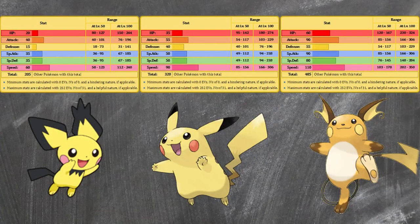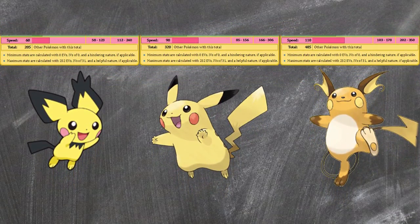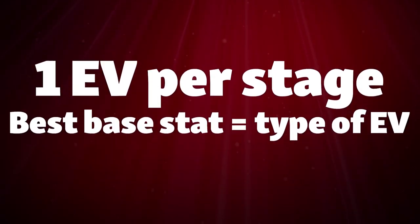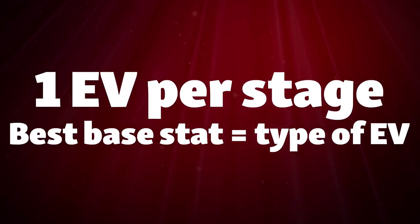Here you have Pichu, Pikachu and Raichu and their respective base stats. The only stat we really want to look at is their speed, because this is their absolute best stat. We then look at the stage these Pokemon are at in their evolutionary line: 1, 2 and 3. If you take out an opposing Raichu, you will get 3 EVs in speed. If you had taken out Pichu on the other hand, you would have gotten 1 EV in speed instead of 3. The general rule is you get 1 EV for each stage of evolution the Pokemon is at, and the type of EV you get will be based on the opposing Pokemon's best base stat.